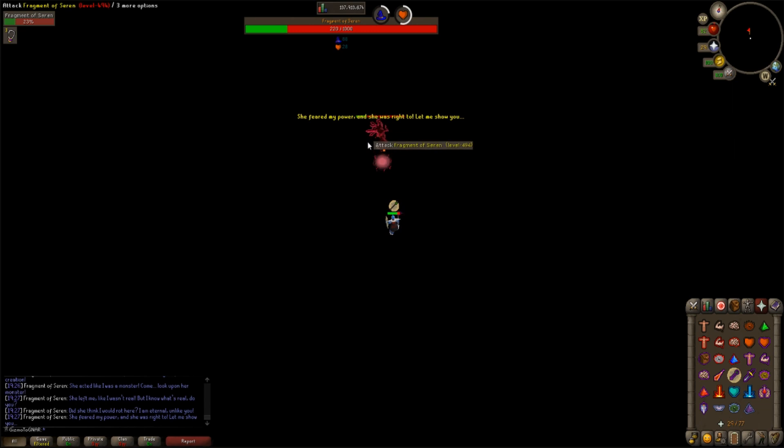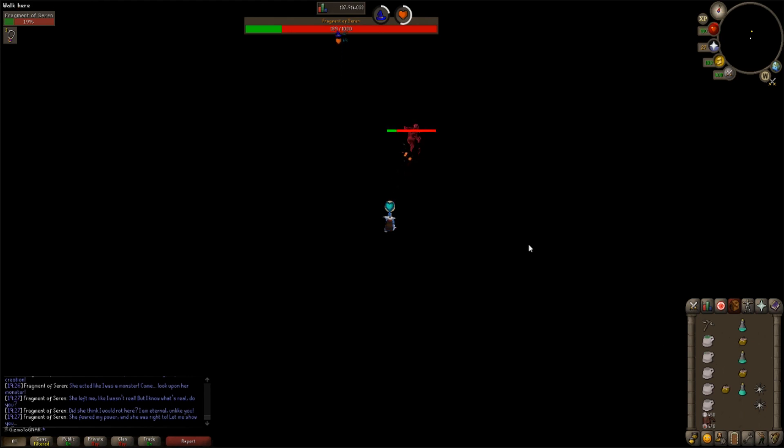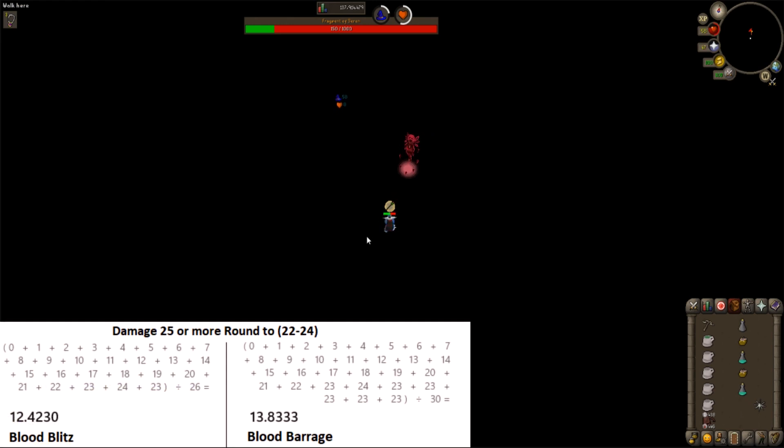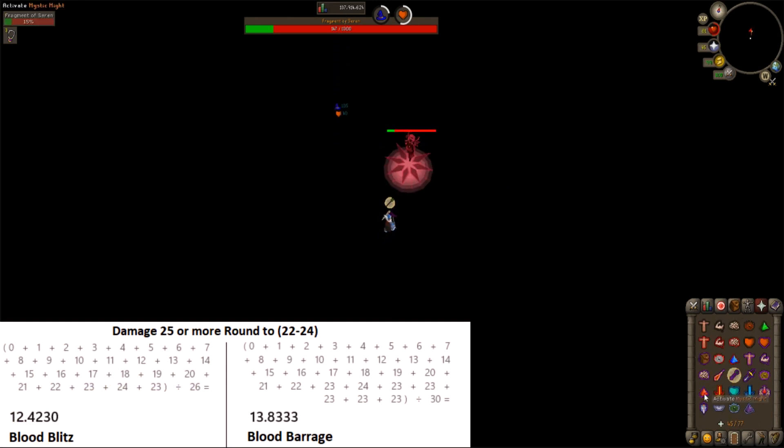Another common mistake is during her last phase. Because she prevents you from moving, it feels like you're stunned, and because of this, especially with the trident, people don't attack. So make sure you take this opportunity to heal, but also do damage. Another common mistake is not trying to flick Mystic Might. Accuracy actually plays a tremendous role in this fight, and so does using a higher damage spell. Damage on Saren is capped at 24, but having a higher max hit means you'll have more chances to roll a higher number, and therefore defeat her faster.